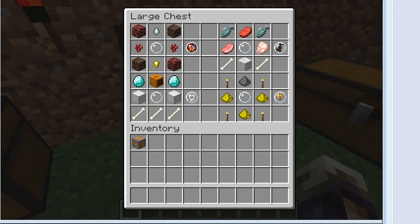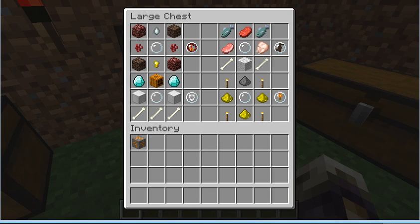Next is the animal orb. The nether orb is made by netherrack, soul sand, nether wart, a ghast tear, and a golden nugget — basically everything you get from the nether. The animal orb is made by drops from basic mobs: skeleton, sheep, pig, fish, beef from a cow, and a chicken. This will spawn random passive mobs on nearby grass, and occasionally spawns a zombie, so watch out for that.